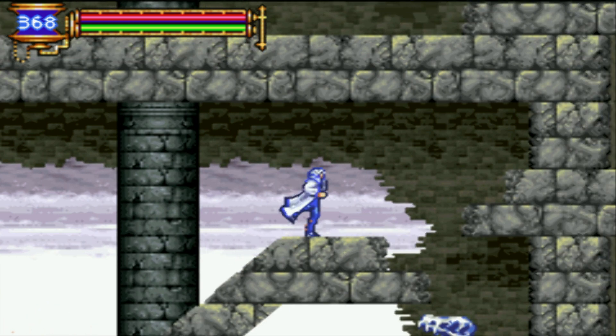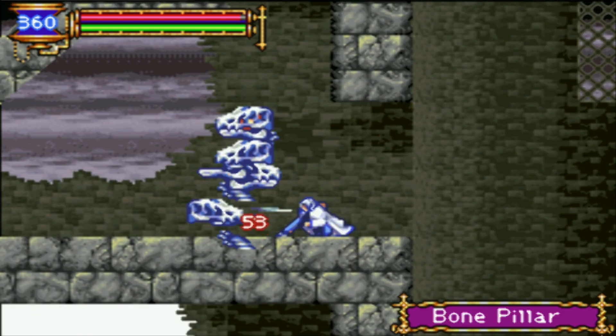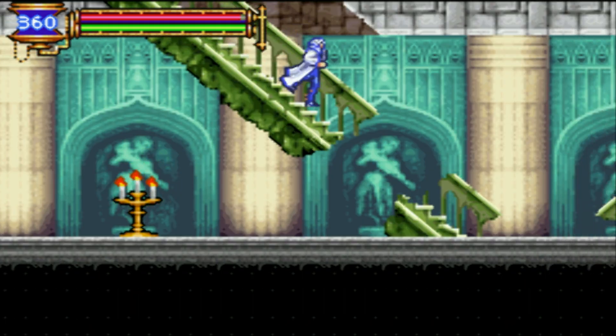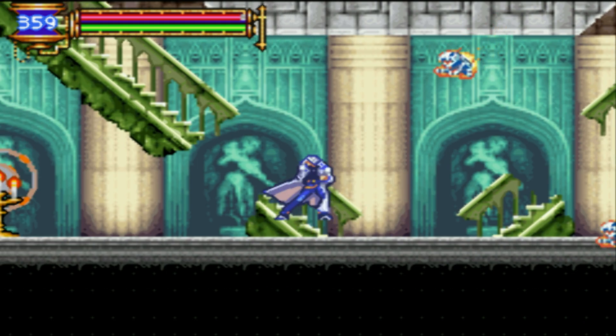Walk on water surfaces! Okay! Got my first yellow soul! I can walk on water surfaces now. That means I can go to the Floating Gardens.